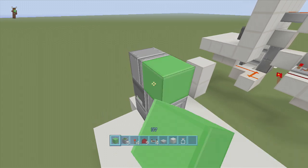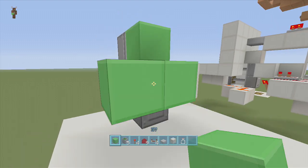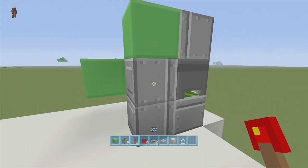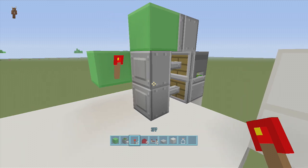Next, put a block right in front of this sticky piston, then come down and right on top of this sticky piston come out one and then over to the left one. Delete this block and put a torch here. You know you did this right because once you put the torch, these two pistons should extend out — see, they both extend out. That's how you know you put the torch in the right spot.